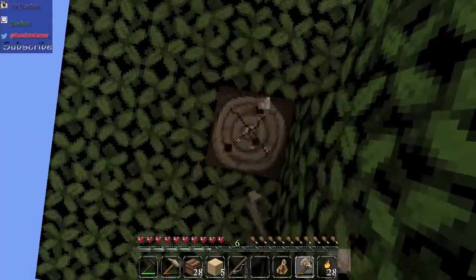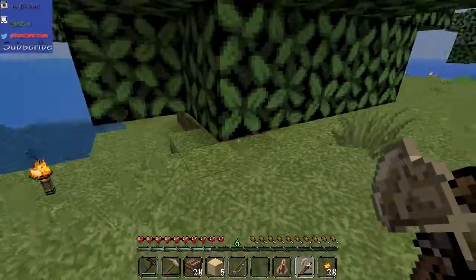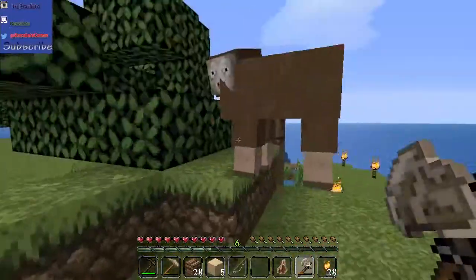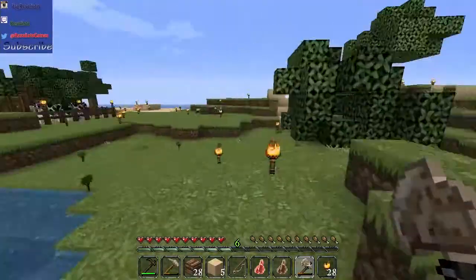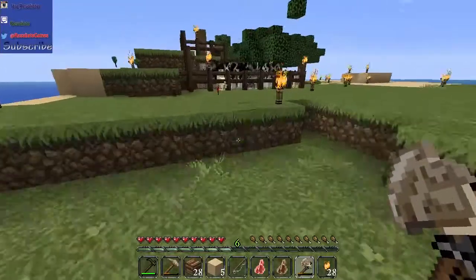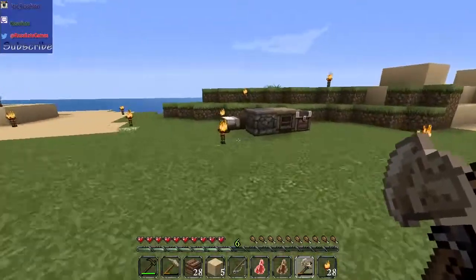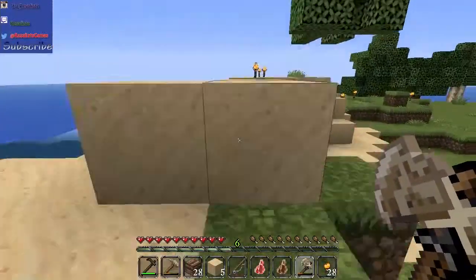Once all these trees are cleared out, we're gonna go ahead and extend the farm. Right now I'm not really worried about mining, because if my island doesn't look good, what's the point of even being on the island? We might as well make the island look good, and I don't want mobs spawning. We have so many saplings. I don't even think we have any coal — we used it all on the torches. Let's just take the trees from this side of the map all the way down.